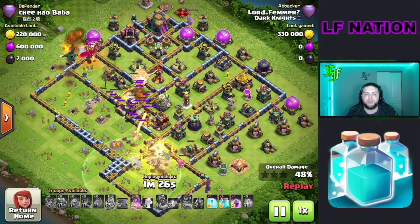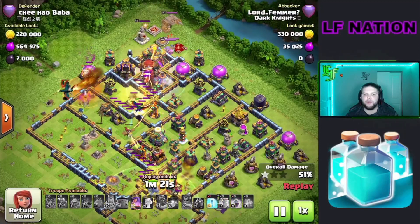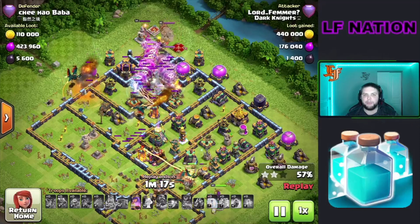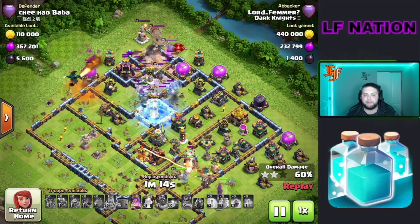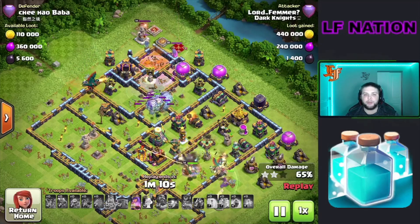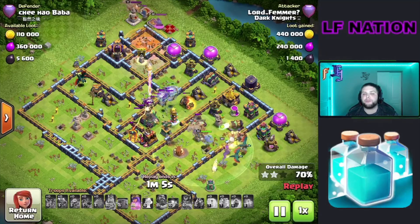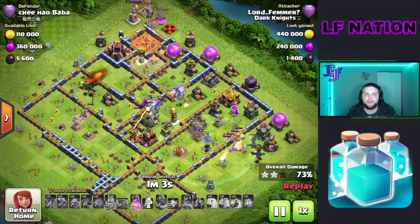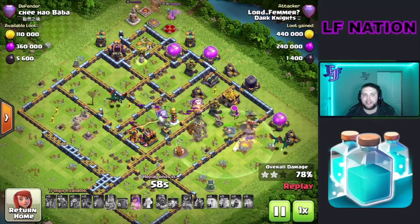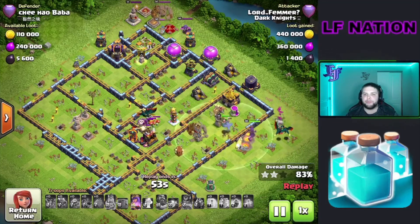Same thing on all these opposite side bases — we're going to push all the way from that opposite side and let these clones do the work. We got perfect clone value, freeze down on this multi so these clones pick up that multi-target inferno as well. Now they're going to work towards this archer tower and the eagle artillery, and they're going to tank this single inferno for the dragons that are about to swing back around. The dragons are going to chase down these skeletons first but will eventually get that single target inferno.